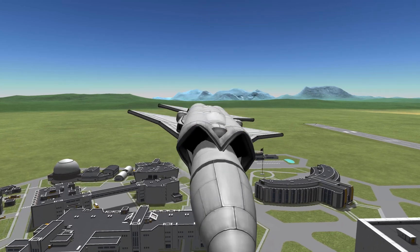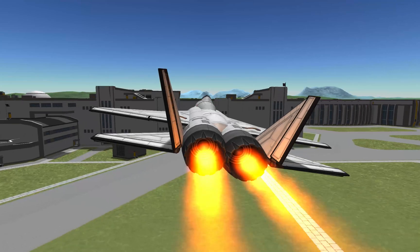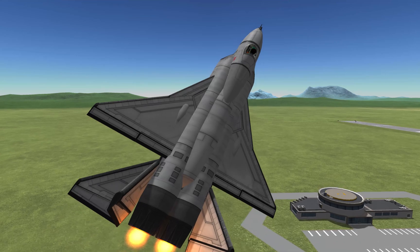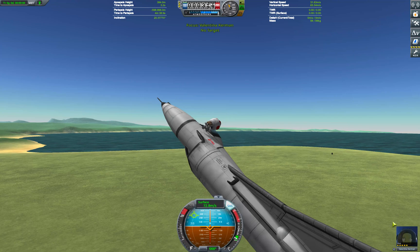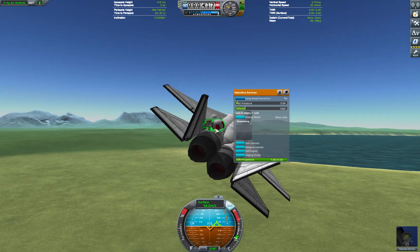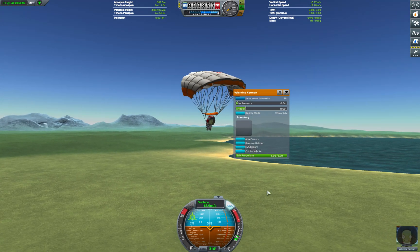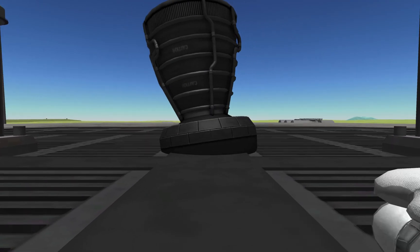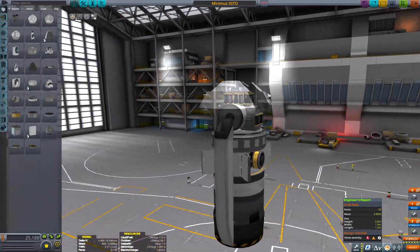Hello, and welcome to a low-mass manned SSTO mission to Minmus and back in Kerbal Space Program. To my knowledge, the vehicle that Valentina will be using is the lightest of its kind, with a launch mass of under four tons, the pilot's mass included. To put this into perspective, this is lighter than a single vector engine with no fuel, cockpit, or any means of control. As in the previous mission, I will detail the ways I managed to minimise the mass of this craft over the course of the video.